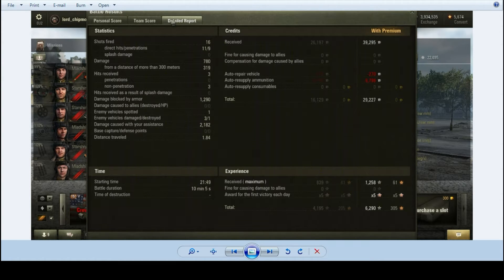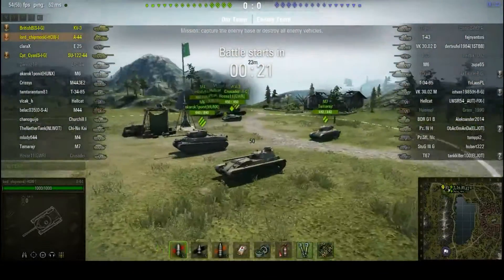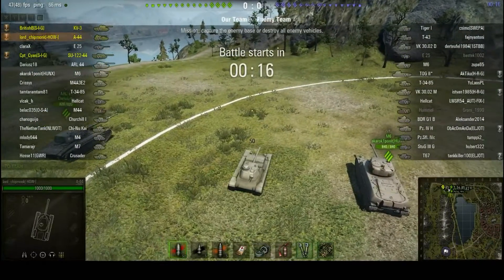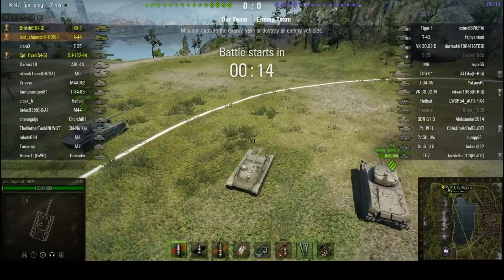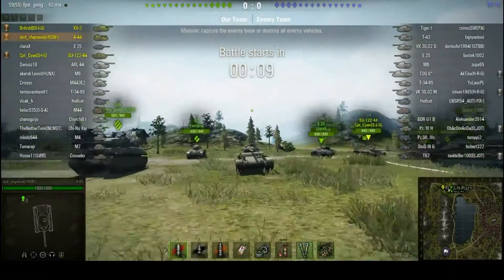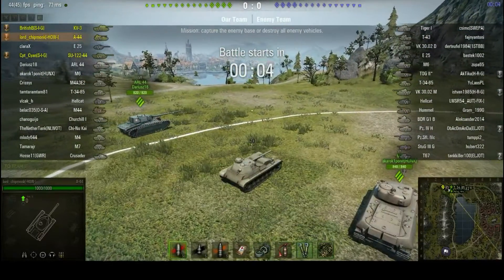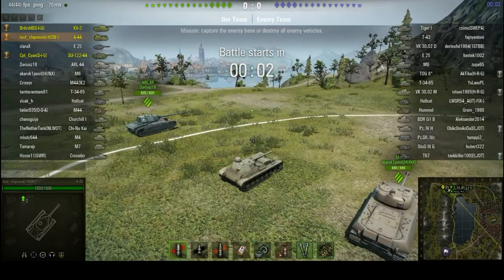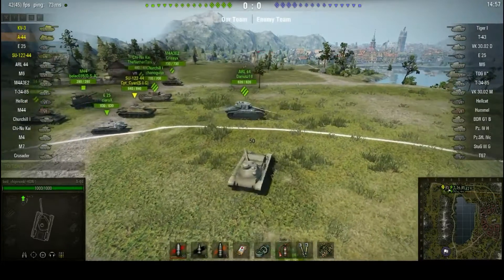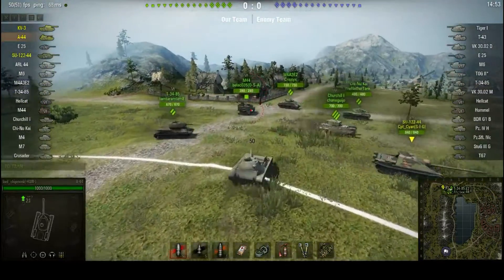Let's move on to the last game of this compilation. I am driving the A-44, the tier 7 Soviet medium tank. This is my first ever game in the A-44. I'd either free XP'd the suspension or was using the enhanced suspension module — I think I used free XP. I've got the stock turret with 1,000 health, but I am using the 107mm top gun. There isn't actually that much on this tank to unlock. I'm platooned up with British B and Captain Cyan from the SIG clan — British is in his KV-3 and Cyan is in his SU-122-44.